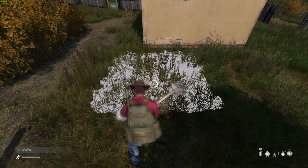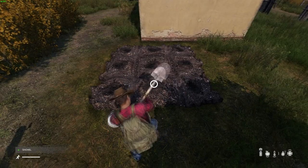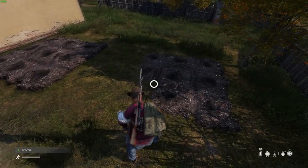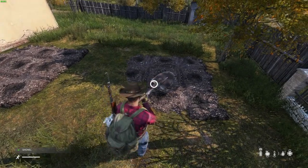Grab yourself a shovel, and you should be able to place down a plot anywhere you have open land. You can also place down a couple more plots nearby, but there's a minimum separation distance — you'll figure it out pretty quick.